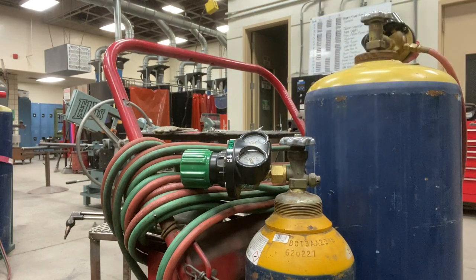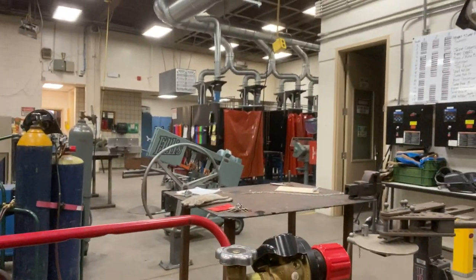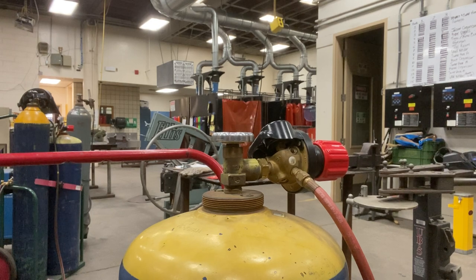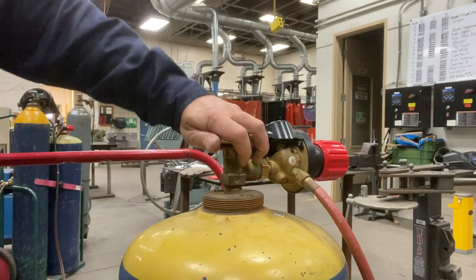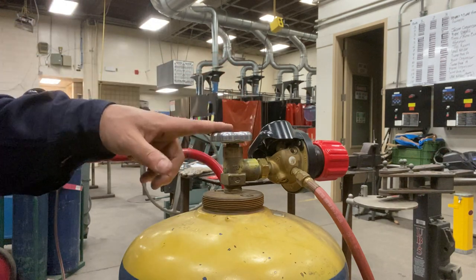Step four: open the acetylene cylinder. Here's the acetylene cylinder. It says open the acetylene cylinder no more than one turn, so I want to open it — but not all the way, just one turn, no more.